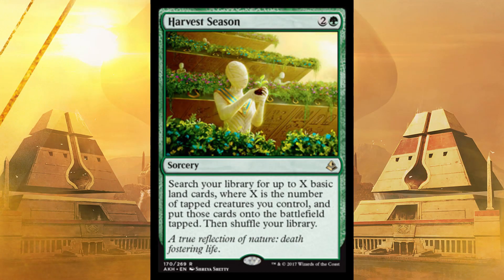Next up, Harvest Season — a mummy gardener. It's a sorcery, costs three, green, rare. Search your library for up to X basic land cards, where X is the number of tapped creatures you control, and put those cards onto the battlefield tapped. You could probably go get like four lands. Just swing all out and then go get a bunch of lands and summon something huge. That card is insane. Even if you don't need the mana, it just gets the lands out of your way in your deck so you can stop pulling lands and start pulling real cards.